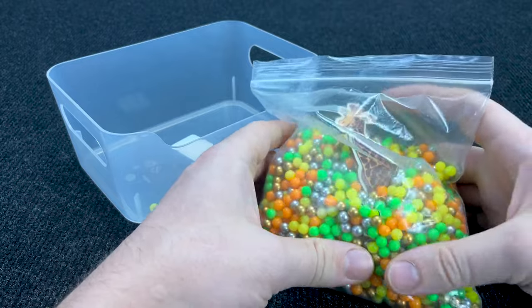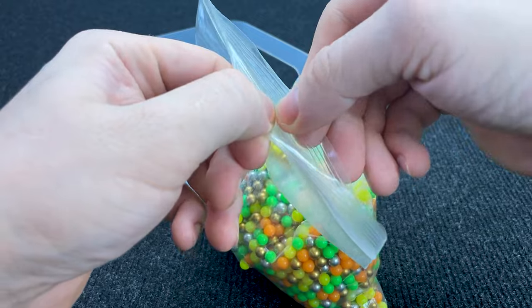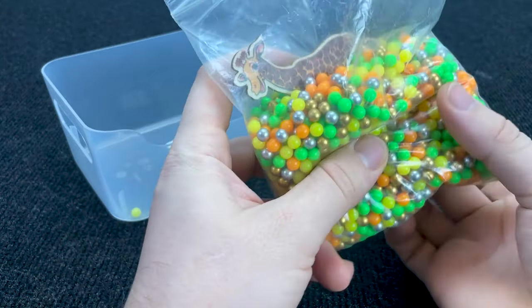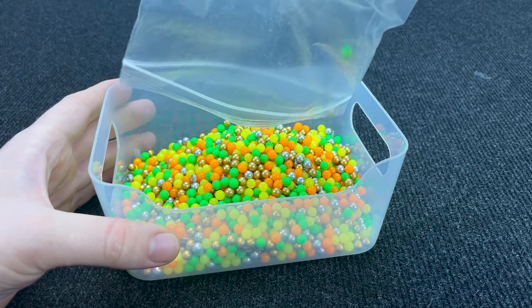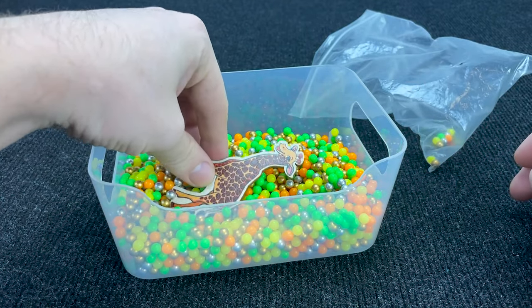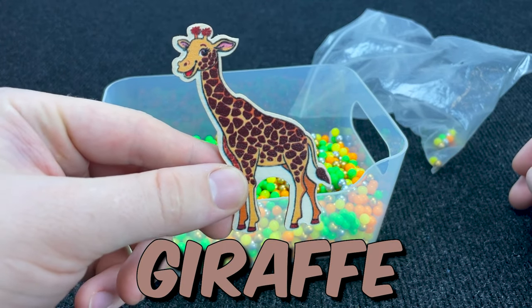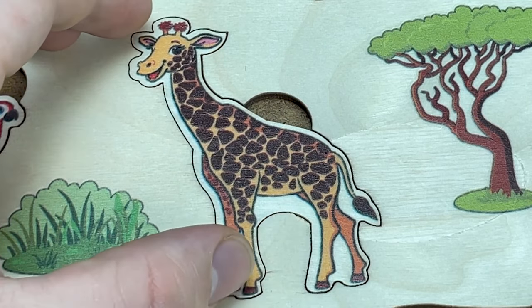Oh, it's colorful balls! Look at them. OK, open it and put all the balls in the basket. Hmm, what's that? Look at them. It's a giraffe. Right. Put it here. Very good.